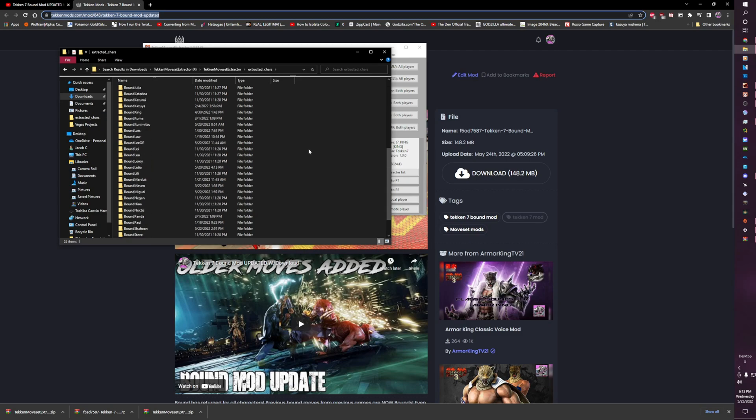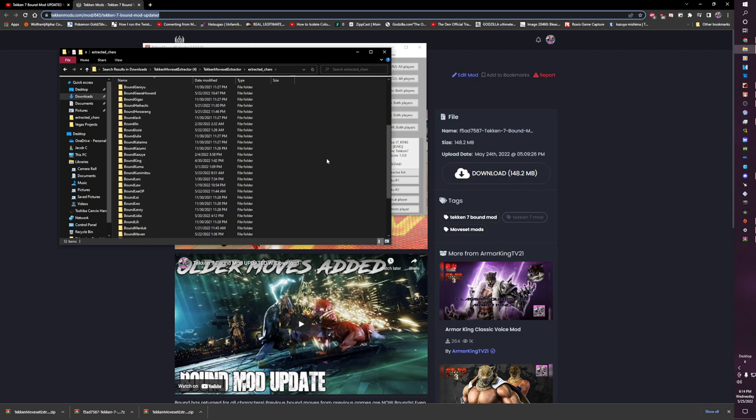If you have the moveset mod and these aren't showing up yet, and you just put all of these into the extracted characters folder, you'll also notice that the extracted characters folder doesn't exist within this realm. So you're going to have to actually create a new folder called extracted underscore characters, and then drag and drop it from the zip folder into here. That's basically how it works.